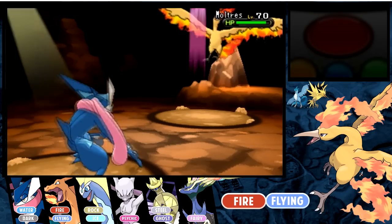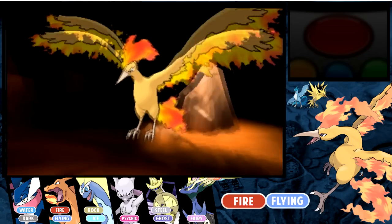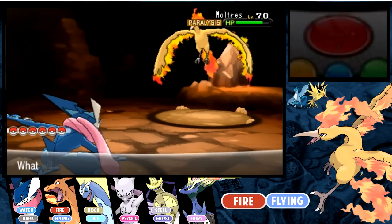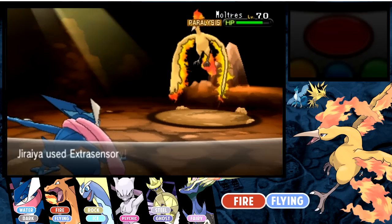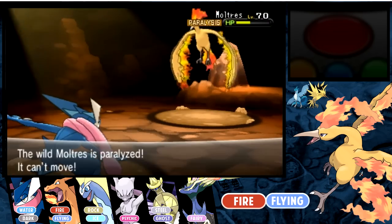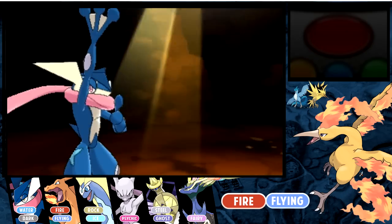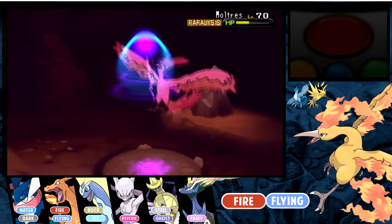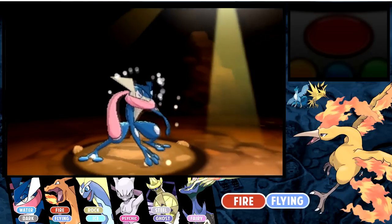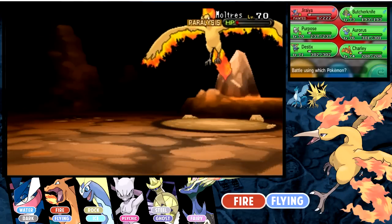My Greninja has had Lick since the very beginning of the game when he first learned it as a Froakie, and I've always kept it because it's amazing for catching legendaries. Even though Lick is a pretty weak move, it inflicts the paralyzing condition, and it was also super effective, so it actually did a lot of damage. He's perfectly down to red HP, and the awesome thing is this guy doesn't have any moves like Roost or anything, so he's not going to be as annoying as Mewtwo.